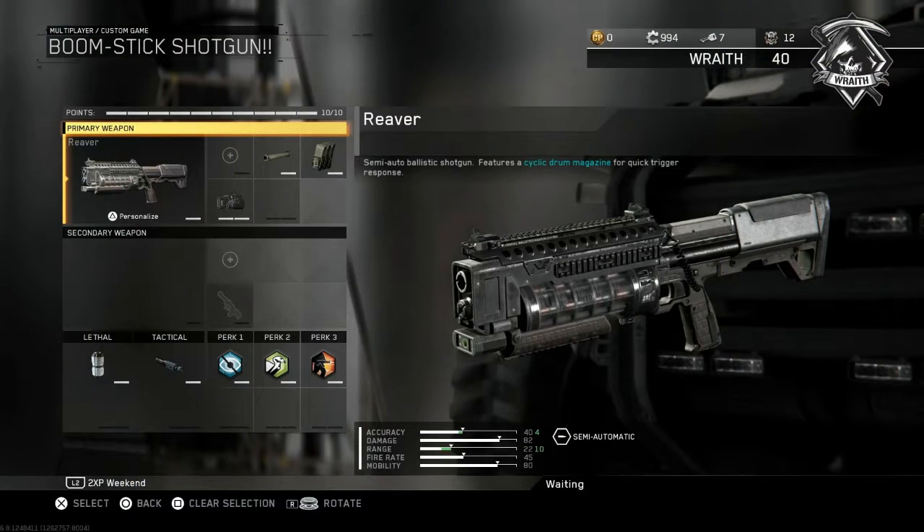For fast-shooting semi-auto or full-auto shotguns, you treat them a bit differently. You still want to extend your range, but you also want more ammo since you'll be spamming bullets. Add Laser Sight because fast-shooting shotguns tend to be more inaccurate than pump-action. We're skipping the secondary to free up space for more equipment. TAR grenades work the same way as with SMGs. For perks: Blind Eye so you can freely move around even with Wardens up, Scavenger because your shotgun chews through ammo fast, and Gung-Ho for the same hip-fire reason as the pump-action build.